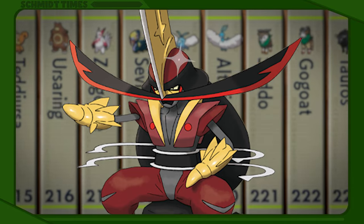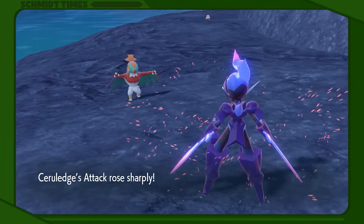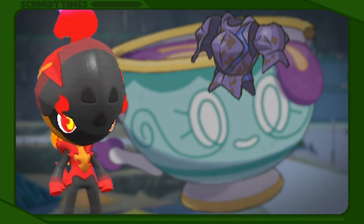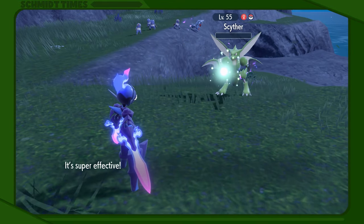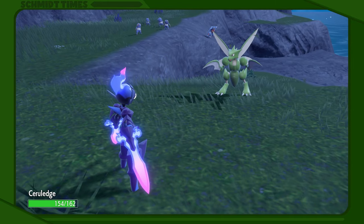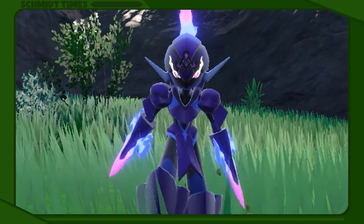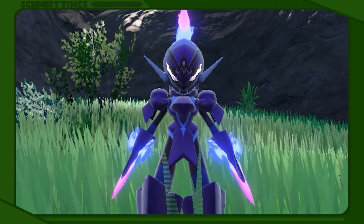You can't talk about Paldea's finest without shining a spotlight on the zero of Pokémon, Master Maverick Hunter Ceruledge. Created by handing malicious armor made from sinistea chips to a Charcadet, this ghostly warrior can deliver sinister strikes with their arm blades like a dual-wielding Zacian. Their signature Bitter Blade can also sap the health of whoever is struck by it. While some of their armor might be weak, you can always count on Ceruledge to whip up wisps of fire in a flash.